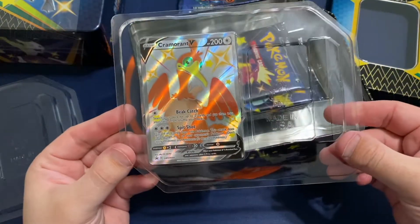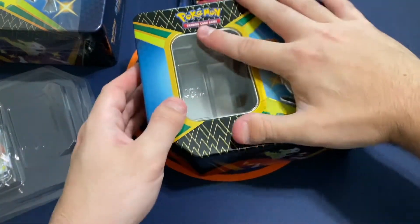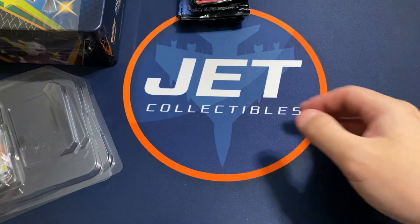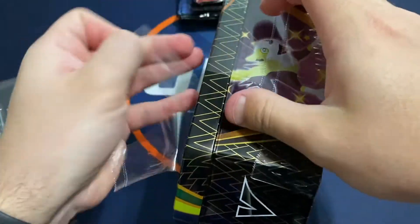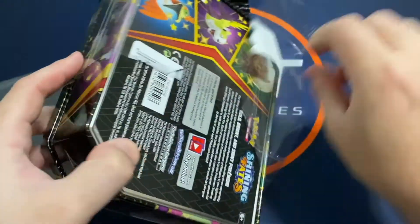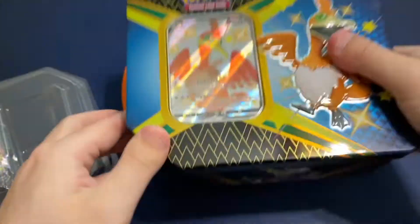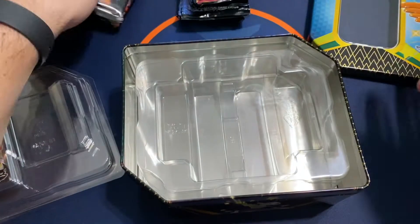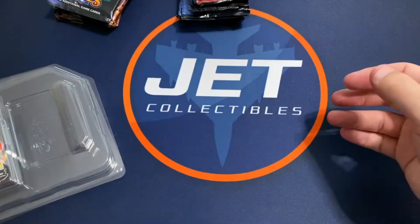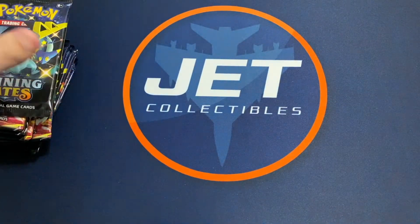Check out that one — these seem to be pretty centered from what I can tell, fairly nice shape. Six packs in these tins. They're $29.99, you can find them retail. Three different versions, and I was able to get three. I believe that's the final one — Cramorant V shiny. We'll hop in and see: can we finally pull that shiny Charizard V-Max? We've got 18 packs — looking for that big guy.